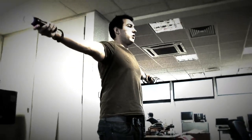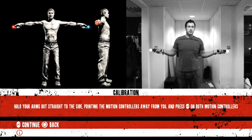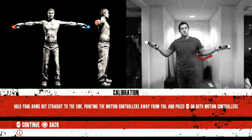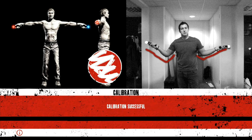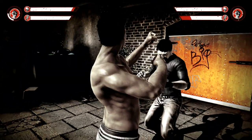When you do the t-pose, stretch out your arms straight and reach out as far as you can. If you do it sloppy with bent elbows, it will say it's calibrated, but the game won't be able to match your movements quite as accurately. So you'll end up punching short and wide.